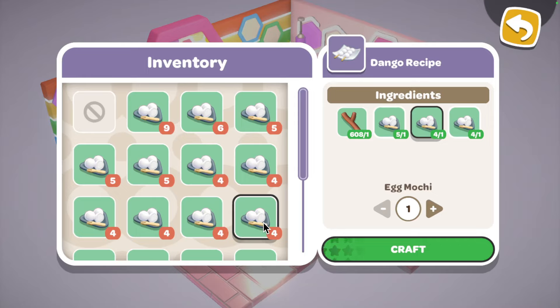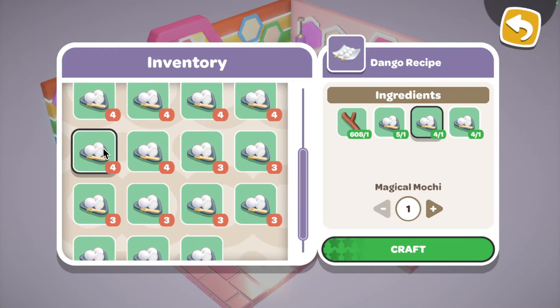For nutty dango you need nutty mochi. For confetti dango you need confetti mochi. For egg dango you need egg mochi. With magical dango you need magical mochi. For sakura dango you need sakura mochi. For apple dango you need apple mochi. For cinnamon dango you need cinnamon mochi. For strawberry dango you need strawberry mochi. For sweet dango you need sweet mochi. For chocolate dango you need chocolate mochi. For starry dango you need starry mochi. For veggie dango you need veggie mochi.